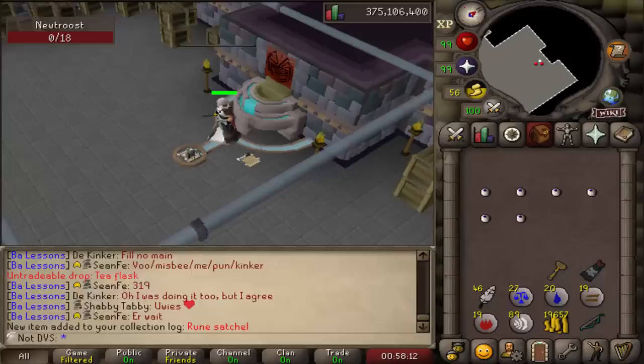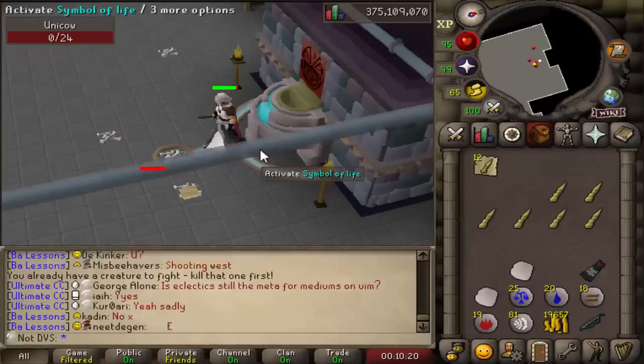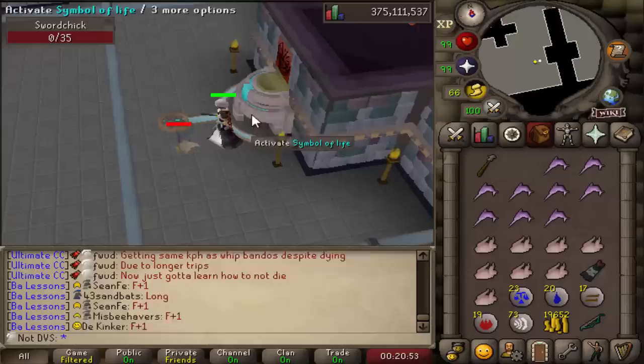Only 4 kills later there's the rune satchel completed. The next one I'll be doing is the unicow, which requires 1 cowhide and 1 unicorn horn. This time it took 9 kills to finish — that is the green satchel. And I was hoping this would happen for at least one of these: that's the black satchel acquired on the very first kill.